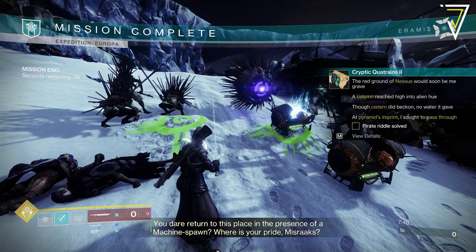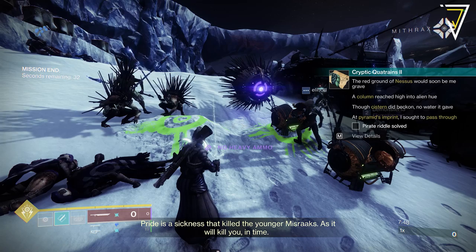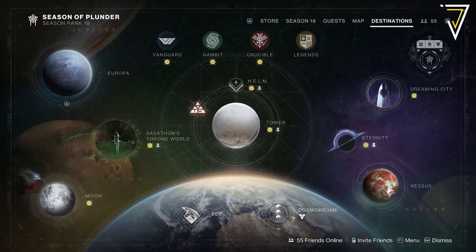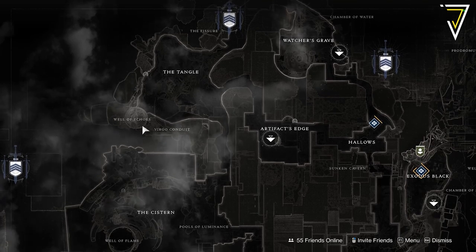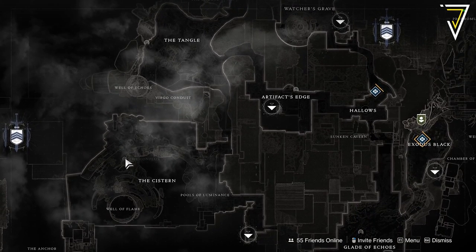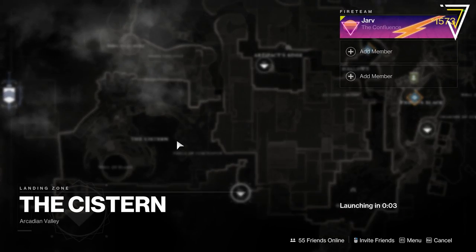Once you complete the Expedition you'll get another riddle. This references Nessus and the column over in the Cistern, as well as a pyramid imprint that you'll need to pass through. Head over to the Nessus map and load into the Cistern — follow the route on screen to take you directly to this loot cache.